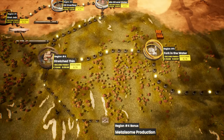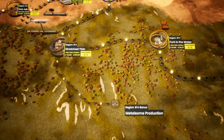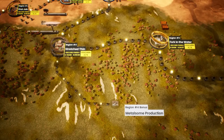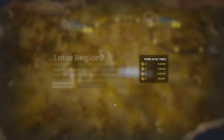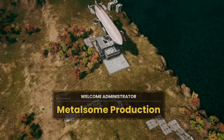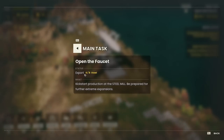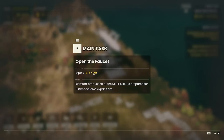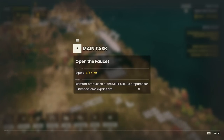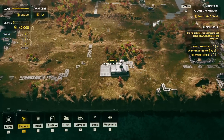What we'll be doing in this video is diving into a mission, taking a look at it, playing it out, and I'll explain how it works and the decisions we make inside the game. We are now on the actual map. The main mission says: open the faucet, export eight steel, kickstart production of the steel mill, and be prepared for further extreme expansion. That is our first objective, so let's go through what we have on the map.